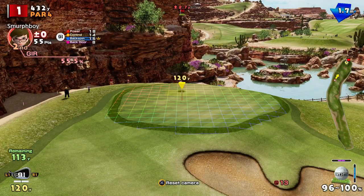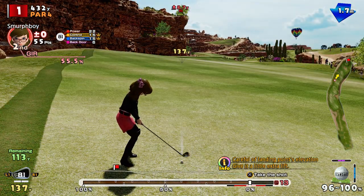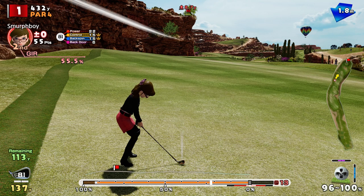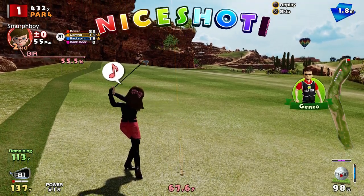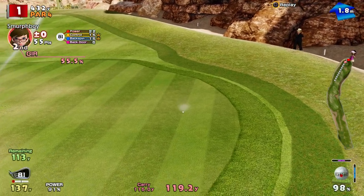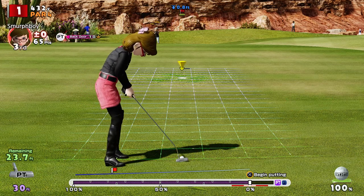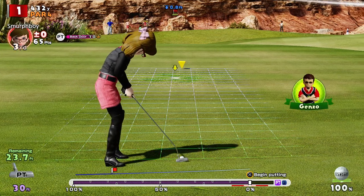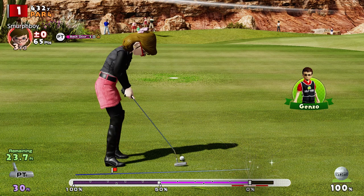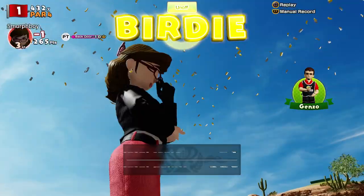So, 115 to go, into the wind, a bit uphill. Going to need a bit of club for sure. Going to kick a little bit as well. Too much sway on that club, but there you go. So, 25-foot putt. Bit of break, but not much. However, it's going to drop like a stone.